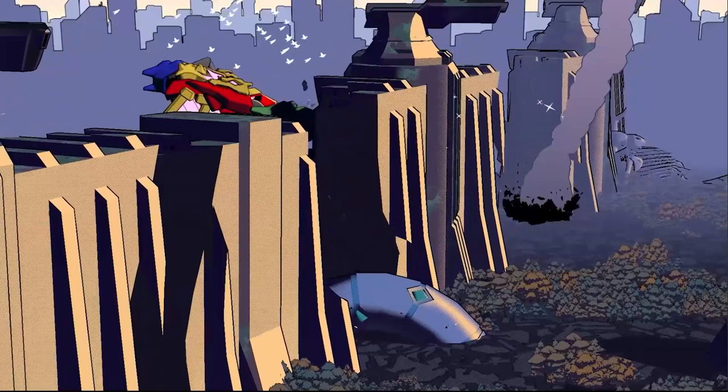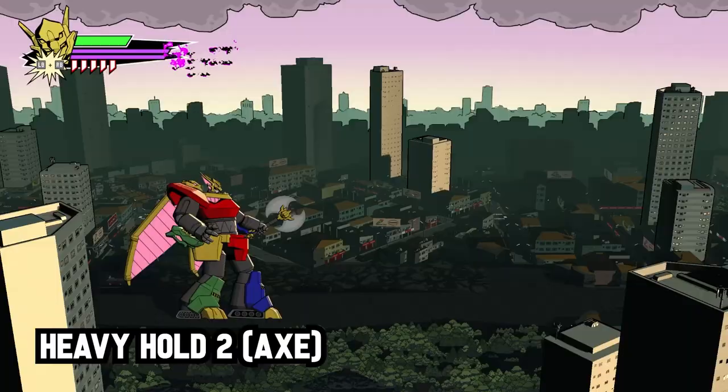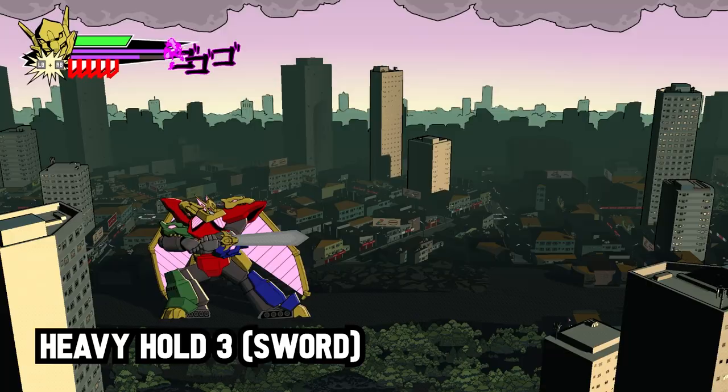Heavy hold one with the hammer launches enemies sky high and hits off the ground, making it an excellent combo starter. Heavy hold two with the axe is a multi-juggling attack that deals excellent damage. And heavy hold three with the sword is a launching stab that sends opponents flying across the screen, damaging other enemies, and ending in a wall bounce. These attacks can only be performed when the associated weapon is currently out.